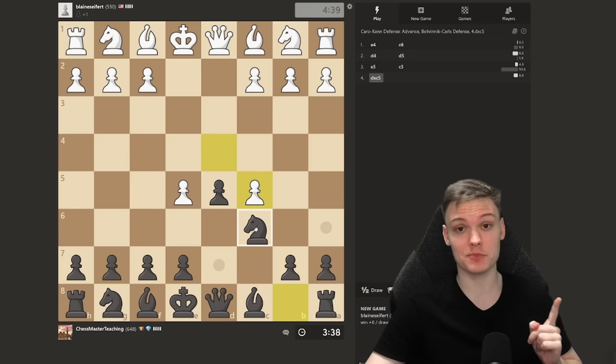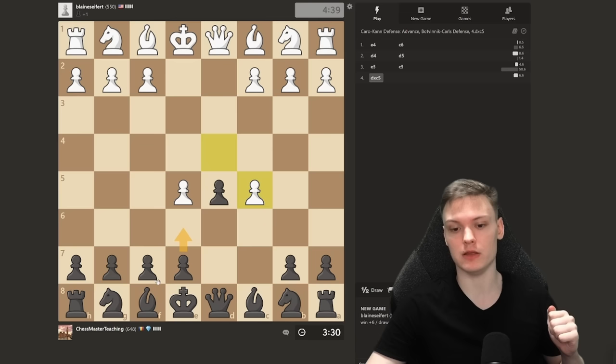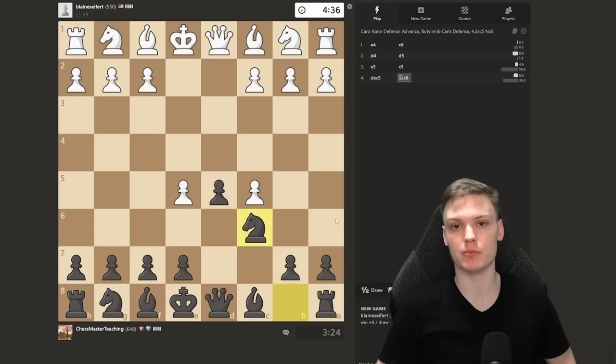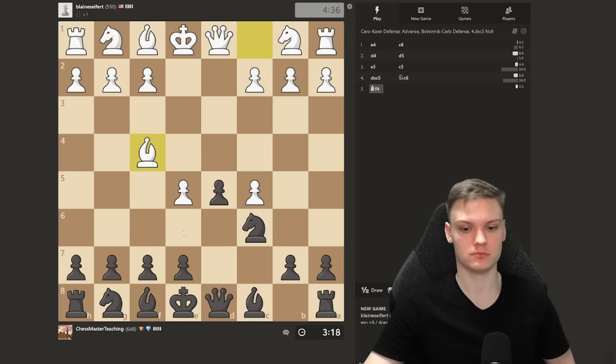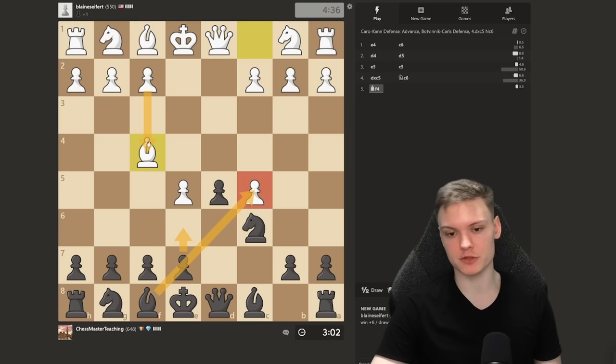Playing the so-called Botvinnik variation, c5. The main idea is black is trying to get an improved version of the French. Most opponents are going to do something like c3, you get the knight out, and then you're able to develop the bishop before you play e6. He plays dxc5, which is actually the best move according to theory. I recommend Knight c6 in this position — this is my main recommendation from my chessable course. Objectively best is e6 and just try to regain the pawn and play a French, but that's not the goal of our variation.